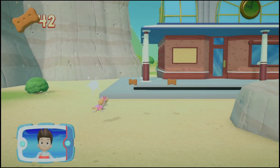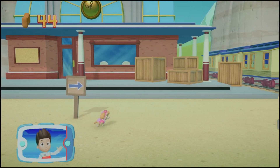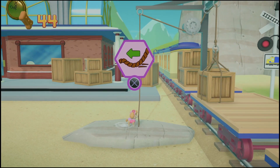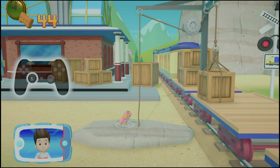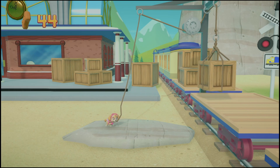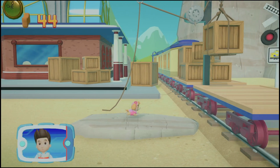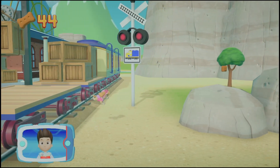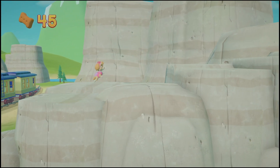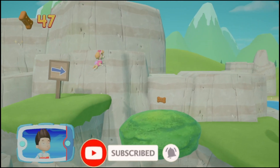Collect all the pup treats you find. Look! It's an abandoned train station — the trains don't run here anymore. To pull the rope to the left, move the left stick. Go quickly! You have to get through the path before it closes! There's a golden paw print! Great job! We're almost there!